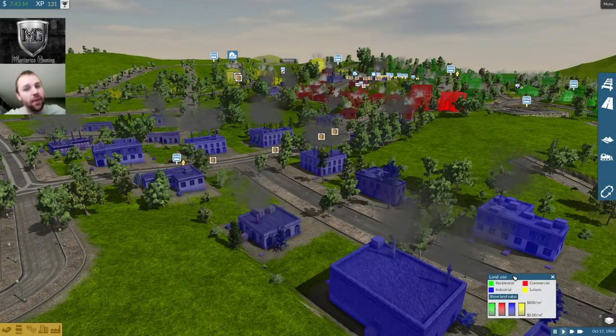Hello, welcome back to Train Fever 101 with my main man Monty. We're in Newport, and let's talk about some goods trouble, and then we're going to build a new track. It is 1906.